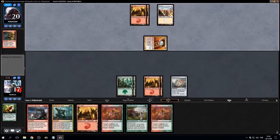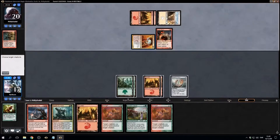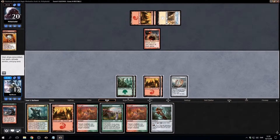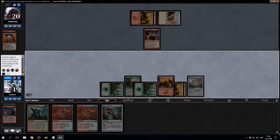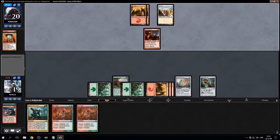I'll just take the three actually. I guess I'll kill that. Make an extra mana here right, play out the key rune, and then we're set for a dragon here actually.